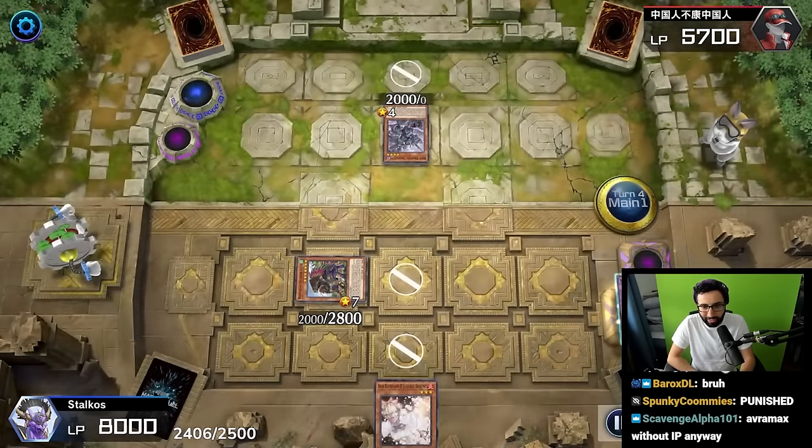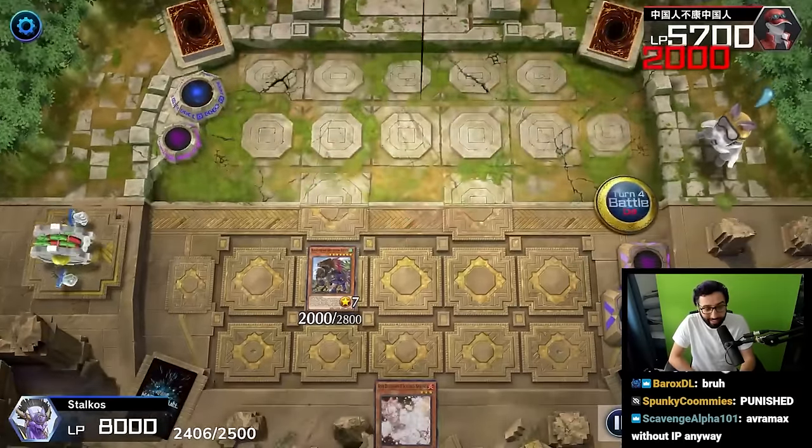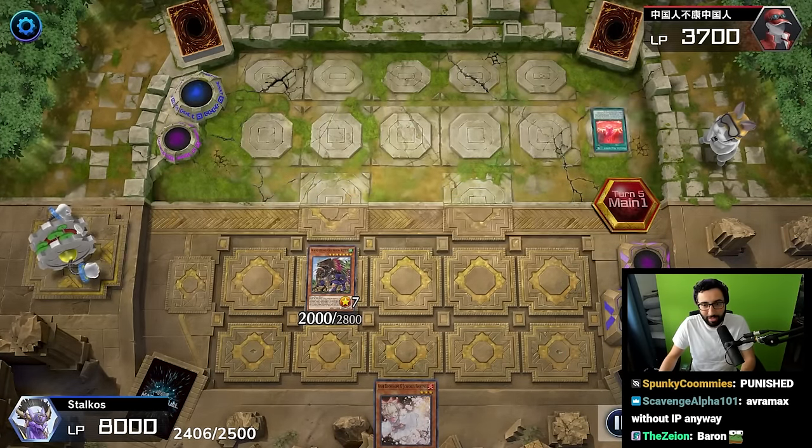Imperm at home, top decks Ash Blossom - that's a level 10 synchro. We got a Skull Knight here. Your opponent just gave you a hand basically. That extra deck loop is really not working out for them. We're gonna hold Ash Blossom for their top deck. This just has to be game.